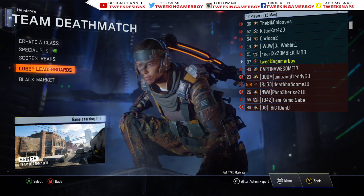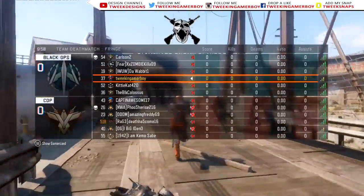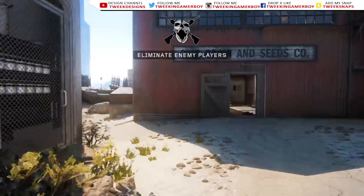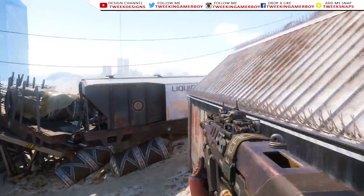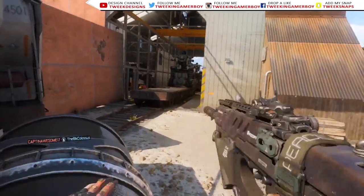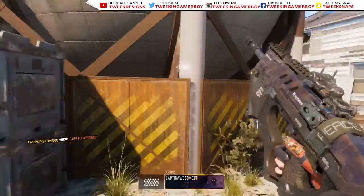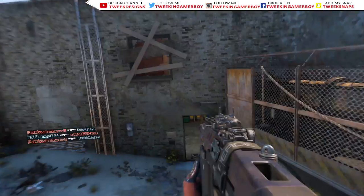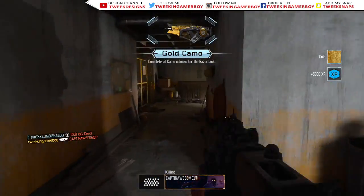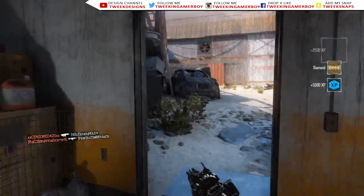If you guys are excited for this diamond camo right now, make sure to hit that like button, because this game we are unlocking it! This is the game we unlock diamond camo for SMGs on our Road to Dark Matter. I know this is Road to Diamond — I might actually end up changing the name to Road to Dark Matter — but we're one step closer to dark matter. Seven more kills, here we go. We're going to count them down right now. Five more. One more. He's in here. Final kill.